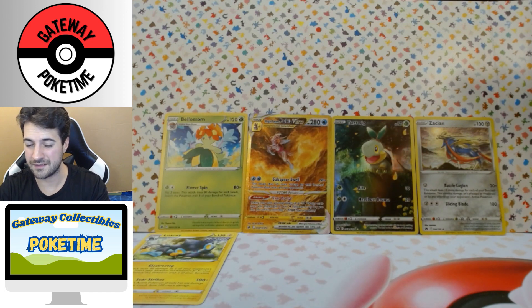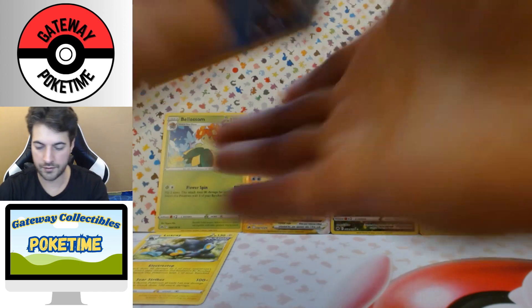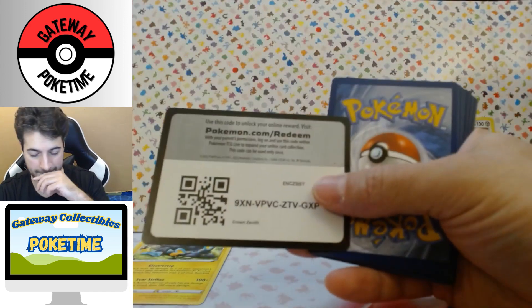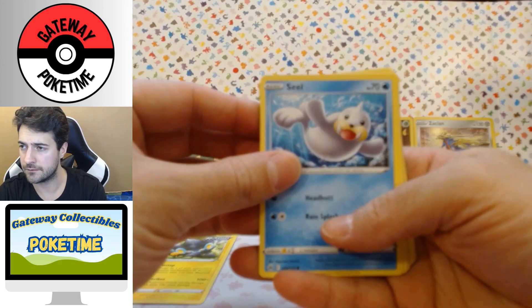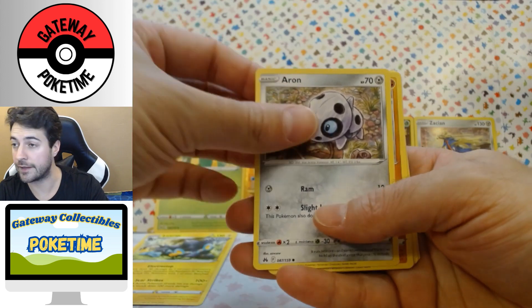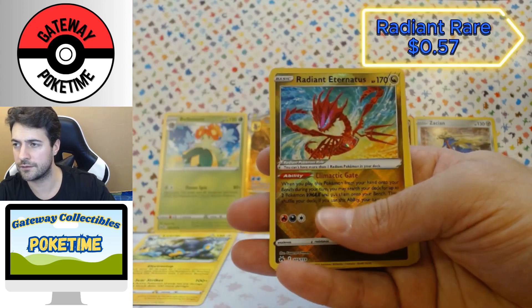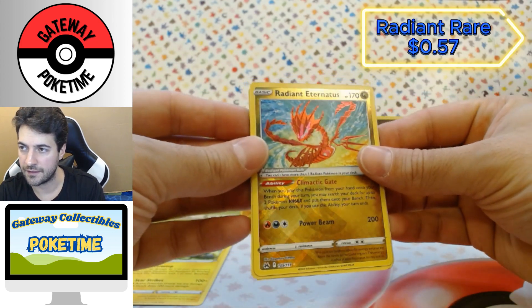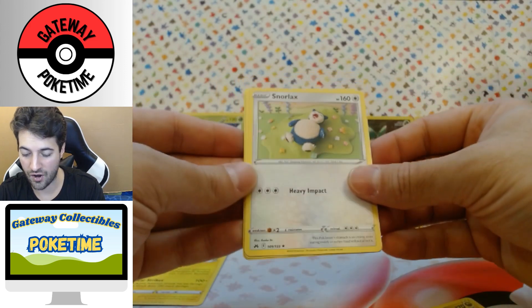Ultra Ball, Galarian Ball, Luxio. See what I mean about Crown Zenith? Watch my other videos and you can see what I got — I'm pretty happy, not gonna lie. Code card. Seel — love them. Rockruff, just fun to say. Archen, Riolu, Starly. Radiant Eternatus — with it! That's cute — with a Snorlax.